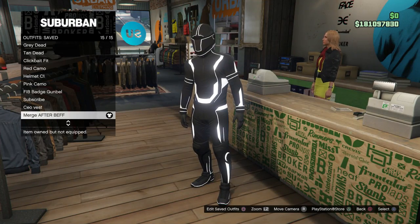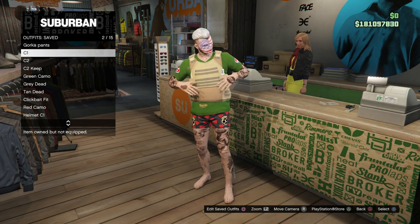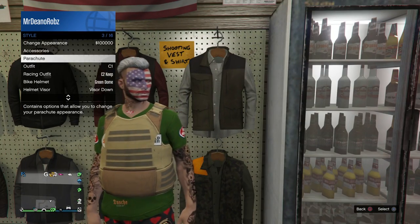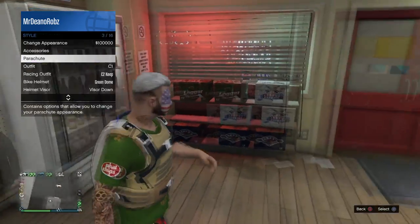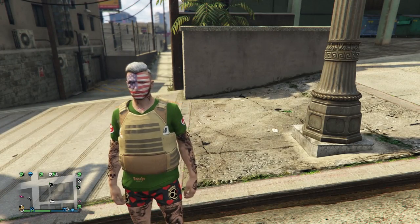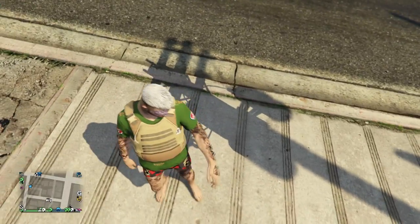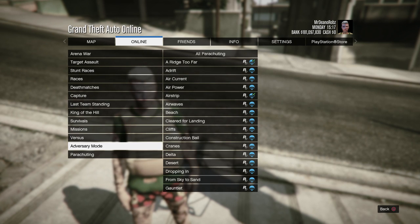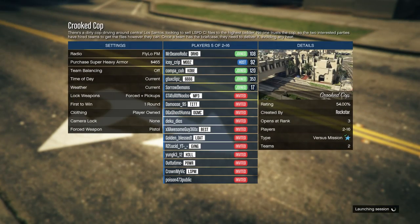Remember you need a classic parachute bag for this glitch. Select your Console 1 outfit and put the classic parachute bag on — make sure it's not the Israel one, the classic one, otherwise the glitch will not work. Do the Beth glitch. Once done, you should spawn back onto Console 1 with no shoes on. If you spawn with shoes on after the glitch on Console 1, you need to do it again. You should spawn without any shoes — then host Crooked Cop and set it to Player Owned.